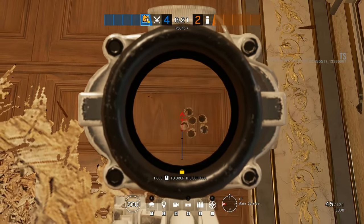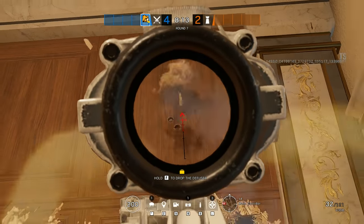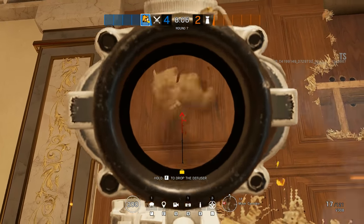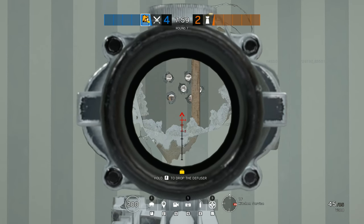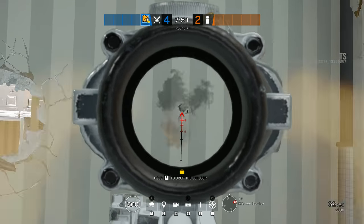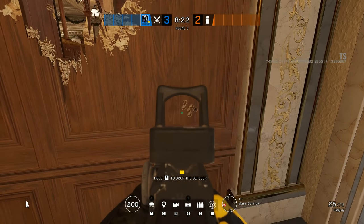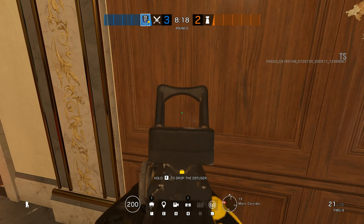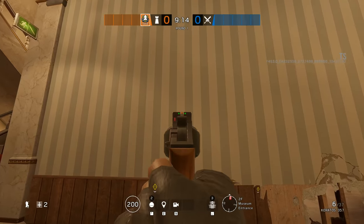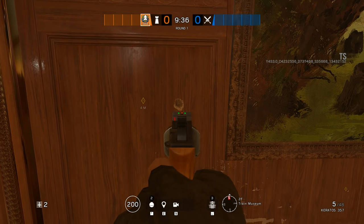Since we are on the topic of destruction, Maestro and Alibi's Keratos 357 and the French operator's LFP-586 revolver will from now on have the same destruction capabilities as the D-50. There are essentially two types of soft walls in Rainbow Six Siege: plaster board and wood. Almost all guns need 6 shots to create an impulse in drywall and 10 shots for wood. The D-50 has always been more powerful, and the Keratos and LFP will now be buffed to match — two shots for drywall with one extra for the other side, and 4 shots plus two more for wooden walls.